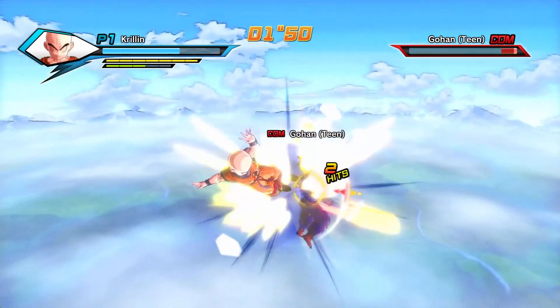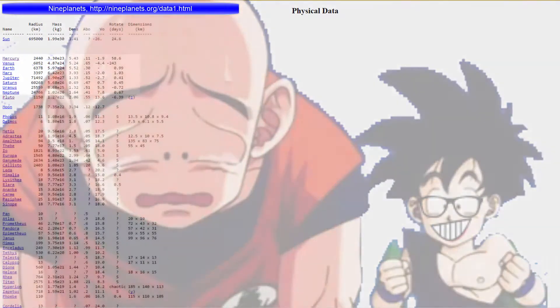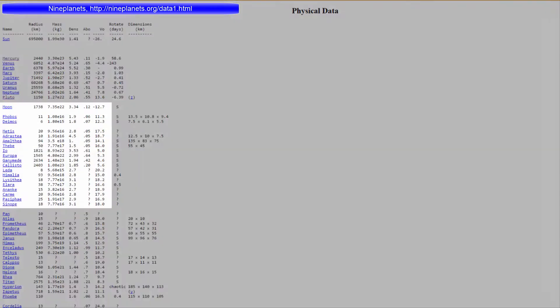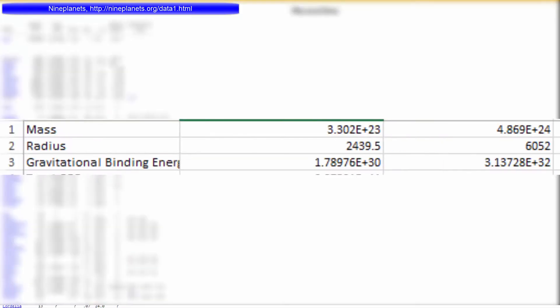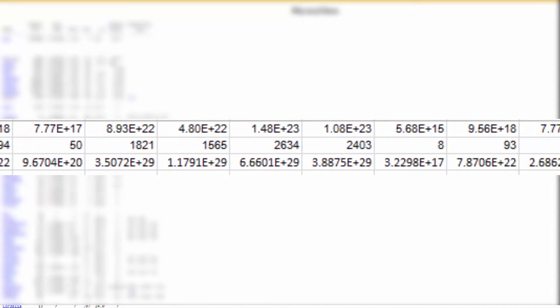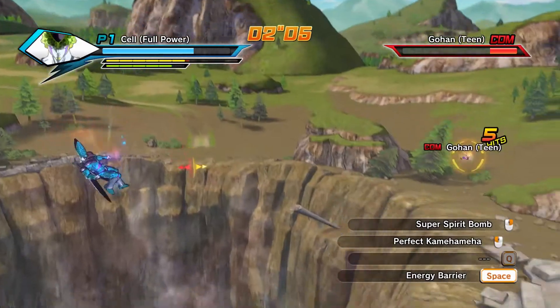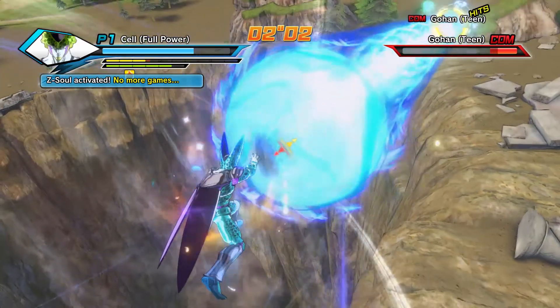Using data — the radius and mass of the sun, the eight major planets, the major moons of those planets, as well as Pluto — we were able to calculate the gravitational binding energy for all those objects. Then we added them up to give us an approximation of the total energy needed to destroy the solar system. The number we got is 2.275 × 10⁴¹ Joules. That is the energy that will be released by Cell's Kamehameha.